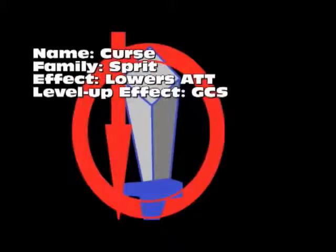Curse is Spirit Magic. It basically lowers the attack power — it's a lot like an early version of Power Break. The level-up effect is a greater chance of success, and also lowers the attack more, so the attack will become less and less the higher the level.